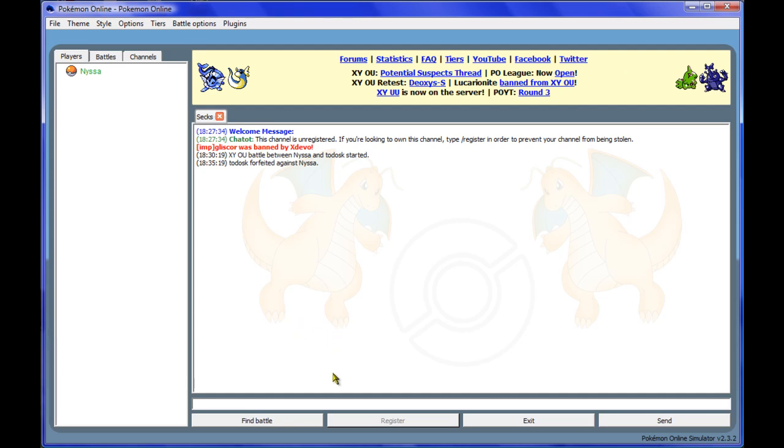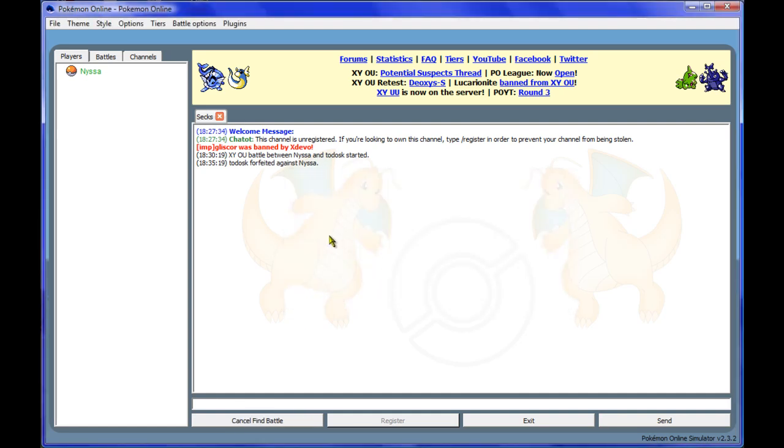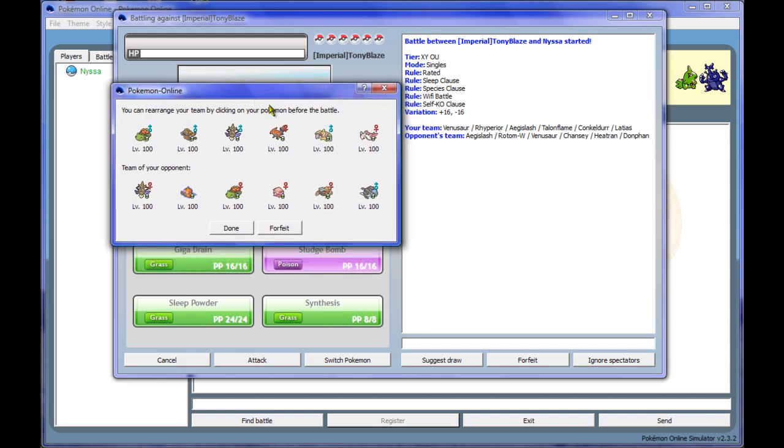We win that first battle — great. The team's doing well, besides a little bit of hax. Let's get another battle. Alright, his team looks very semi-stall oriented — some bulky offensive Pokemon and a wall or two. We could probably use Knock Off on Conkeldurr to our advantage. Let's try it out and see what happens. I'm going to be leading off with Latias, actually.